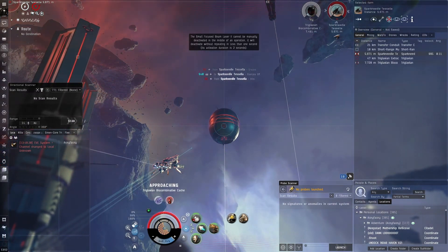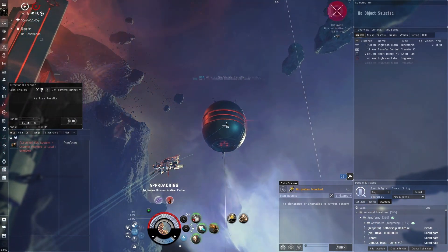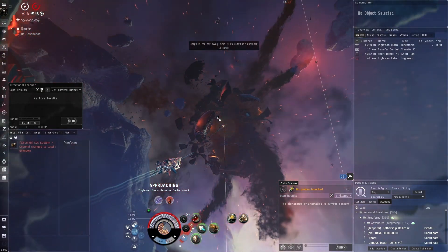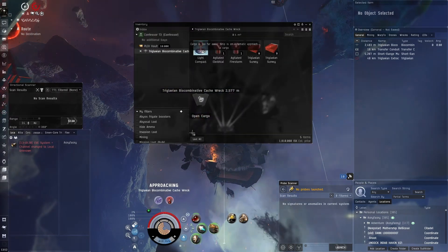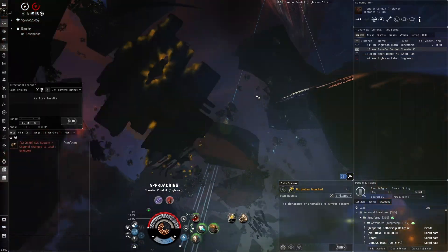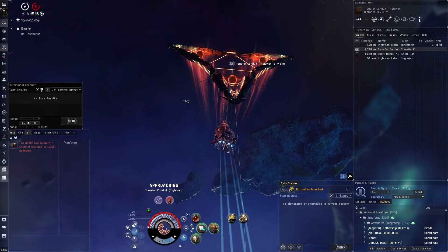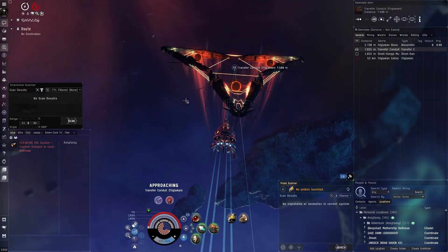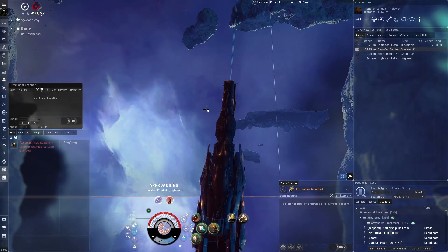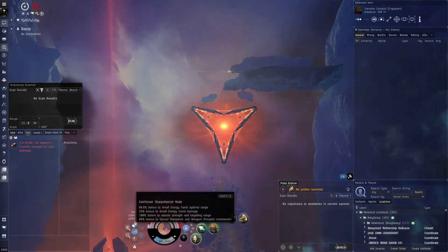That rogue drone had no chance. Going into propulsion mode to move quicker, switching to Aurora for the next room — we want that loaded when we go in. We're soon on the last room. Grabbing all this loot — not a whole lot, this is from the previous site. We're on a big adventure with the Confessor, a long campaign doing different activities. It's like being on an expedition in high-sec New Eden. Let's go here and use sharpshooter mode for good range and damage.